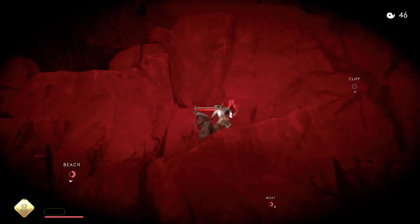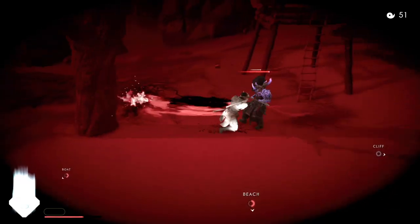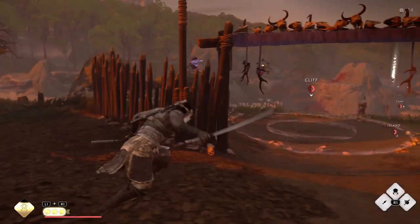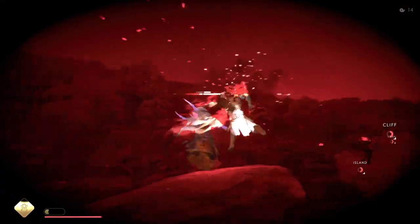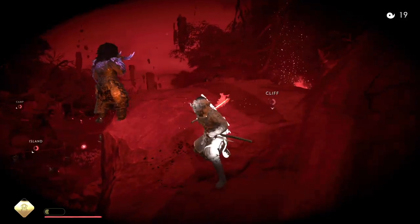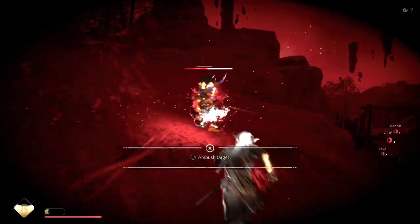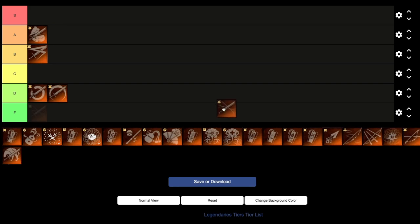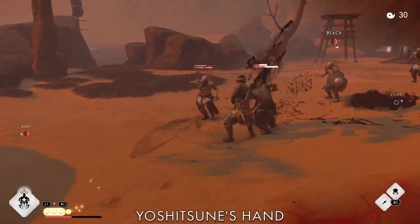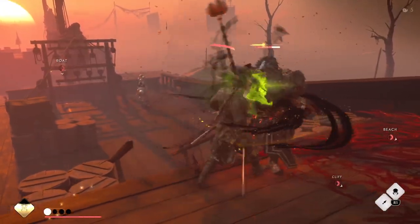Do you like one-shotting Tengus? It can be done. Do you like one-shotting Oni Archers? That can be done too. Then look no further than Masamune's Edge — one of my favorite legendaries from the start. It lets you kill the big purple Oni Lord in three hits with regular Shadow Strike, or two hits with Overshadowed. Straight to the top, S tier.